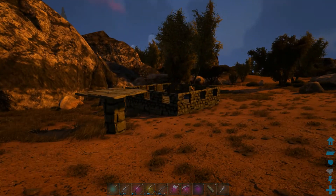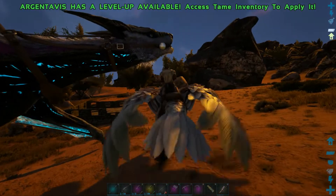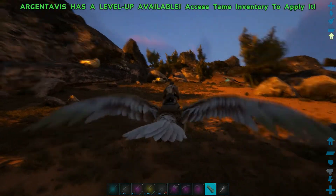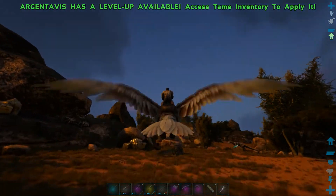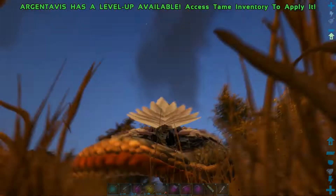Here we're going to tame a thorny dragon. I have my building set up — it's a four by three stone building with walls so it won't be able to sneak out. I built it nearby where I found a thorny dragon. I want to go and pick it up.